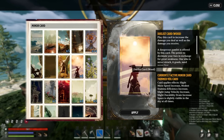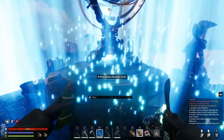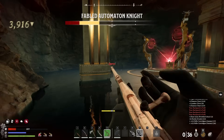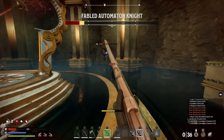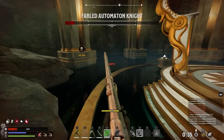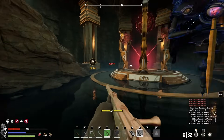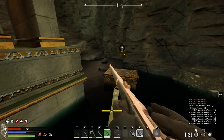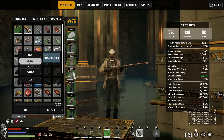My absolute favorite minor realm card is the Duelist card, because this one allows you to hit like a truck. Of course, as a trade-off you will also receive a lot more damage, so you can literally get one-shot. If you master the art of dodging your enemies, this one becomes extremely rewarding — it allows you to snowball your way through dungeons and make boss fights a lot easier. But if you fail to dodge, it can be fatal, so you definitely want to use the respawn technique talked about earlier.